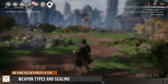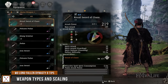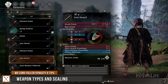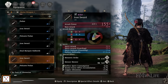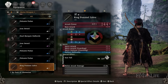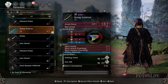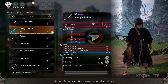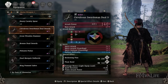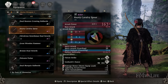Now that we've gone through the attributes, I want to talk about weapon types and scaling. Every weapon in this game has attributes that it scales with, increasing the damage that it deals. The higher the letter, the better damage you're going to get — so A is better than B, C is better than D, etc. C- is worse than C+. You want to make sure you're matching the weapon to the playstyle that you want. Weapons in the same category can have different scaling — not all swords scale best with fire, for instance. So find the weapon type you like and then find a weapon inside that type with the scaling that best matches your build.